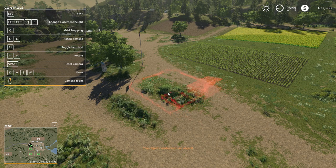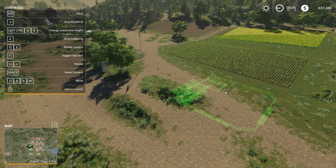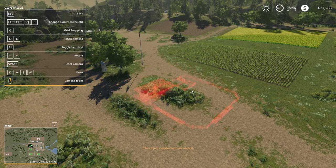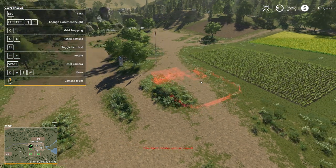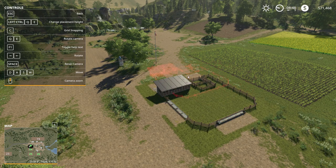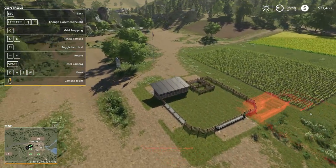I'm going to rotate this around so that the flat side is up against our field — that side closest to the field doesn't have any troughs on it at all. I'd like to position it sort of right there in an ideal world. If I hit Left Control and Q, that'll sink it down so I shouldn't have elevation issues. There we go — no elevation issues and we should be able to get around to everything we need.